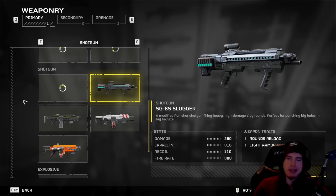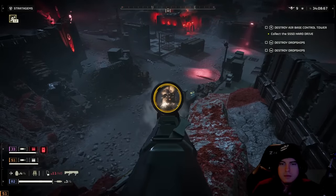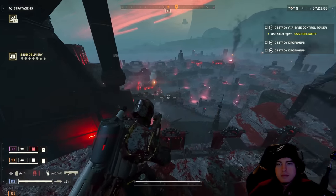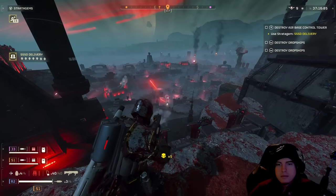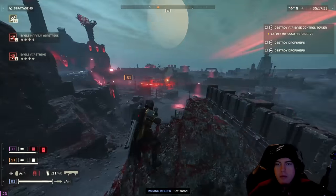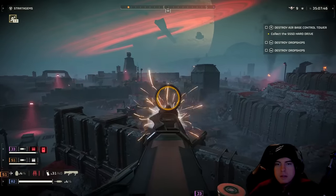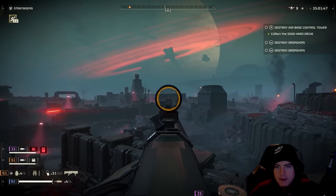Coming up right after that we've got the SG-8S Slugger — oh buddy, this one is a devastator against the devastators. This is something that is going to stun lock those bots and I love every bit of it. I wouldn't say it's that great against the Terminids — it is still a pump action shotgun and it fires a slug, so it's a very tiny shot and it's not great at crowd control. Anybody that tells you this is very good against the Terminids, just try facing off with a stalker or a brood warrior or anything else of medium size quality.